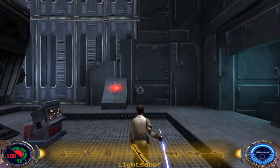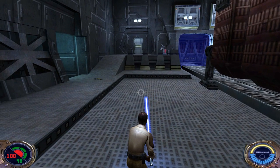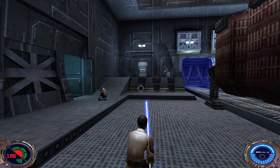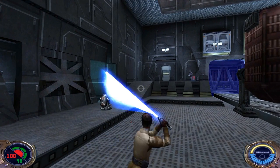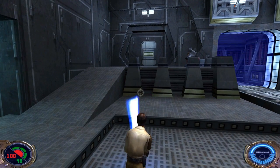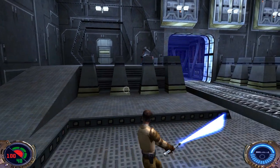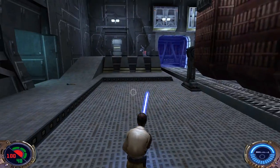Back to the lightsaber — here's the medium style, and here's the fast style. The color bar in the bottom right changes as well as Kyle's pose. Medium is pretty well-rounded; you've seen everything with the medium style up to this point. Fast style has very quick motions — very fast, but they don't do as much damage.